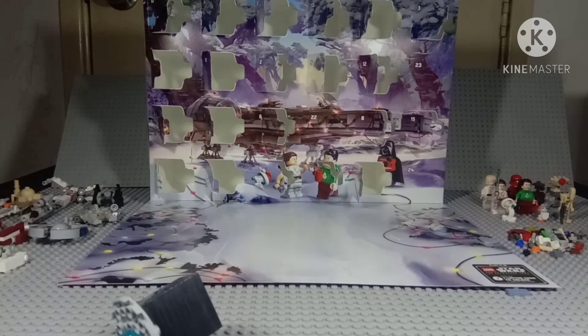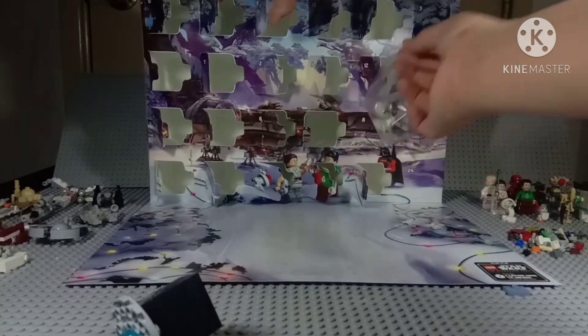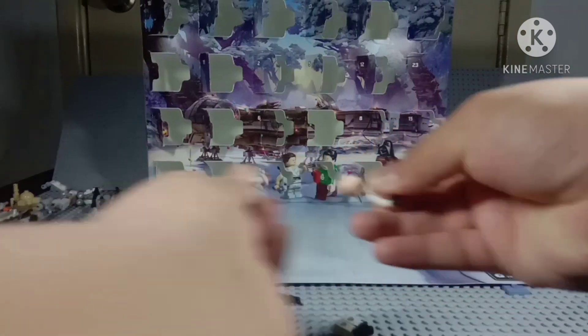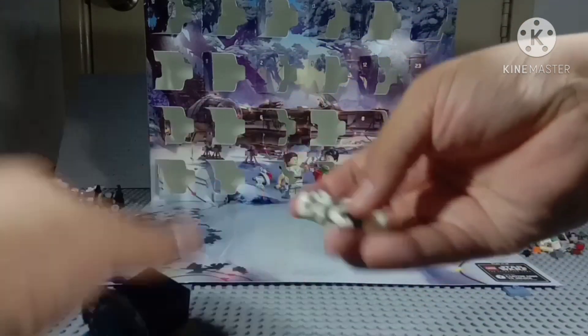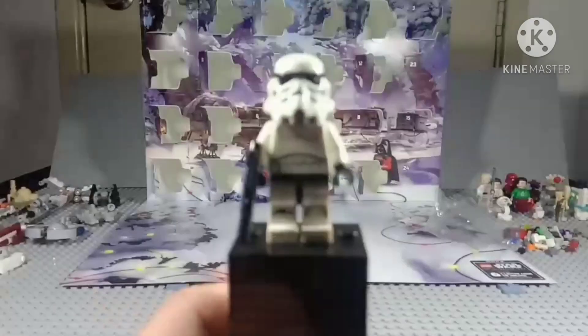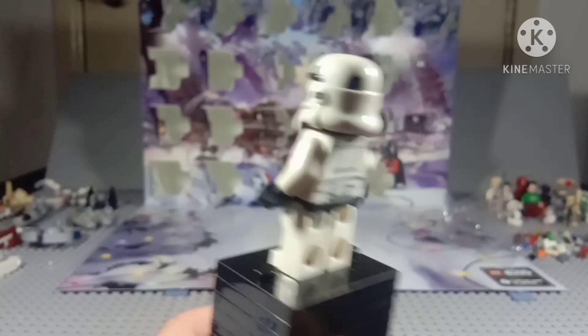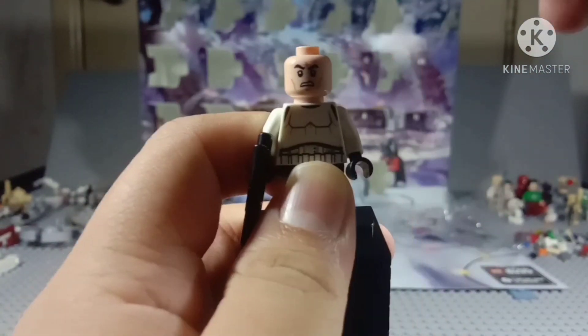Day 22. We have the Imperial Stormtrooper — the new version. I kind of don't like it. The helmet is too white all the way down to the chin. And it has the angry clone face. Let's move on to day 23.